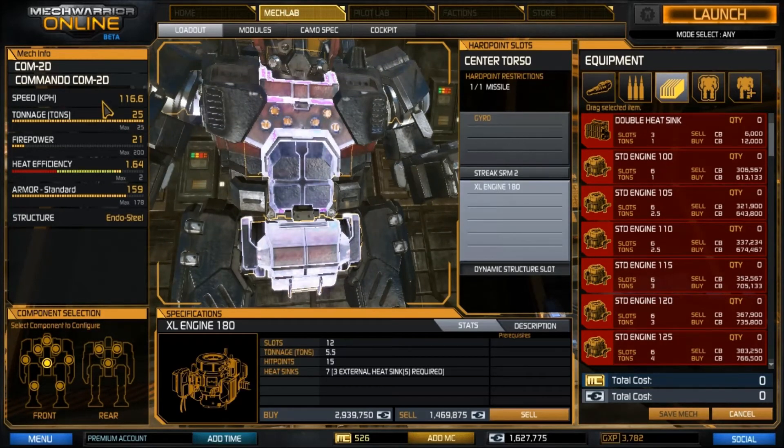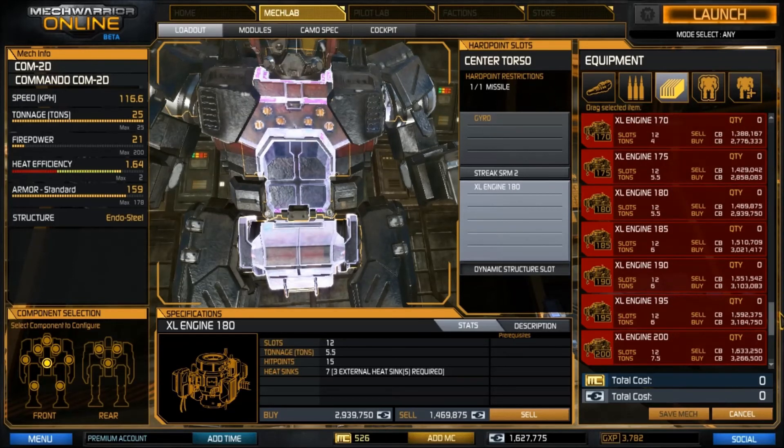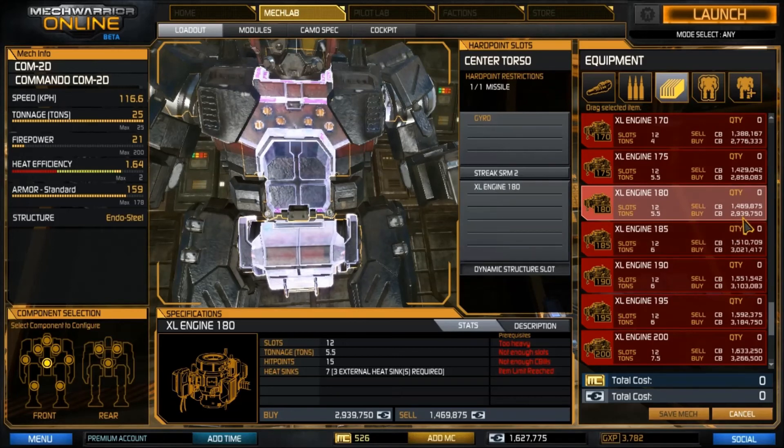The XL engine gives a little bit more base speed — 116.6 kph — which makes it a little harder to aim if you're not used to it, so work your way up to it. It's also very expensive: the XL 180 I have here costs 2.9 million C-Bills, so for the price of this one engine I could get two more of these mechs.